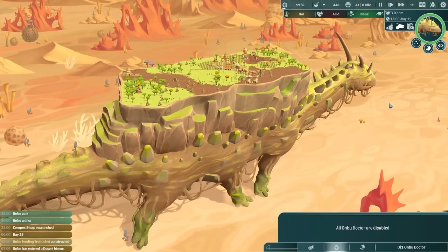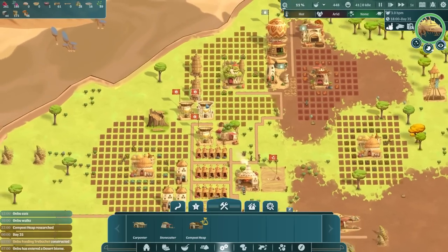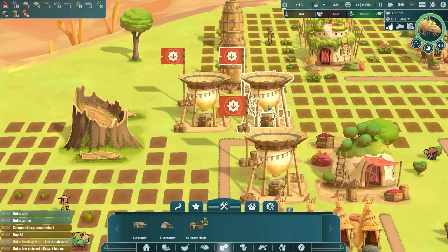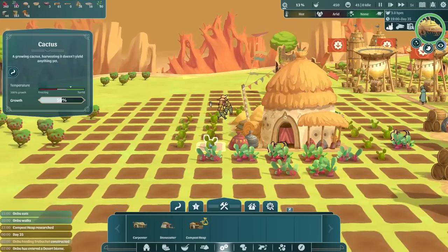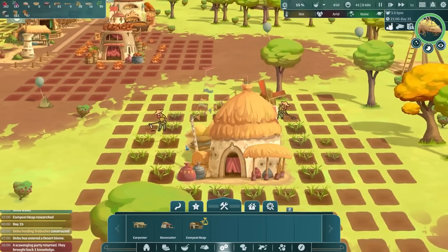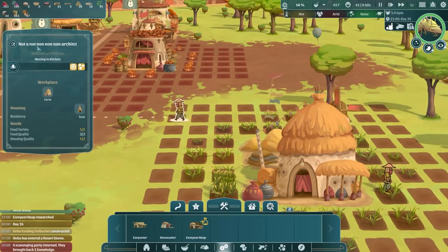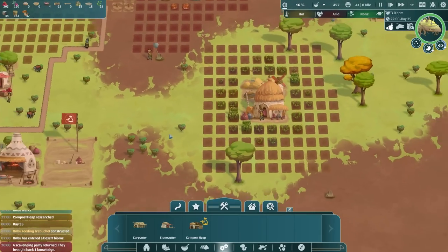We're in the desert biome now - temperature is hot, humidity is arid. If we go to our water collectors, arid means they literally don't produce anything - they're not producing any water. But thankfully our little cactuses are in, growing at 100% because they like being in the arid area and they give us water. Meanwhile over in this farm the corn is going well - we've got two Patreons doing the farming.